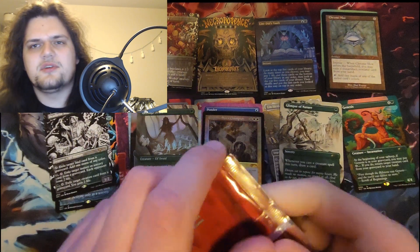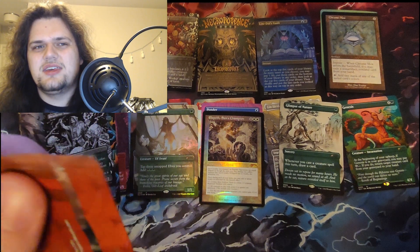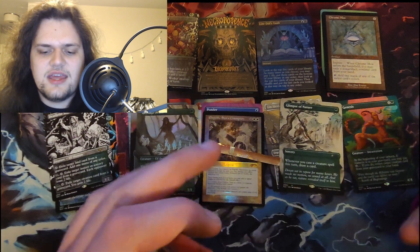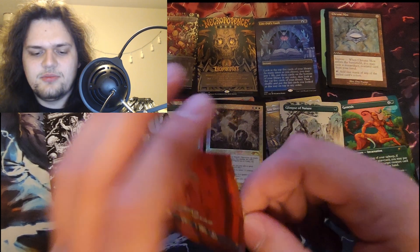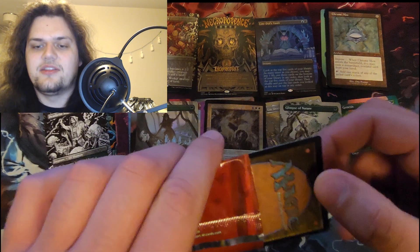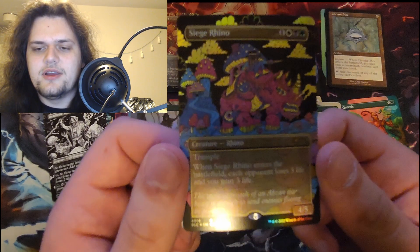2014 — this was Khans, so it's got to be Siege Rhino right? They're not gonna put in a fetch. And they just gave Zurgo a Secret Lair, so this has got to be Siege Rhino. You can't do Khans block and not do Siege Rhino — it's just too funny. You should put two Siege Rhinos in this one, because as we all know the only card more iconic than the first Siege Rhino is the second Siege Rhino. And yeah, it is a Siege Rhino — look at that funky boy art!